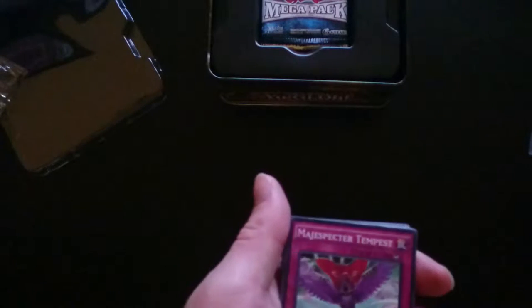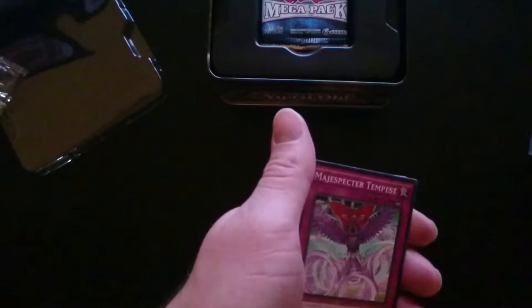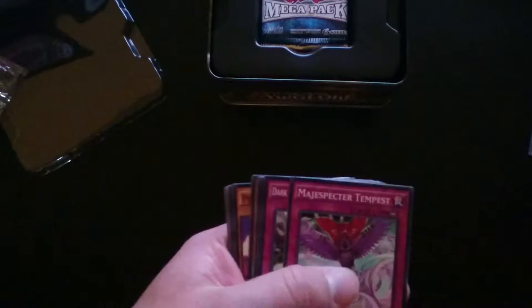The Mega Packs have 16 cards. I believe each one comes with a secret rare, an ultra rare, and rare — or ultra rare, secret rare, secret rare — and then a bunch of commons.